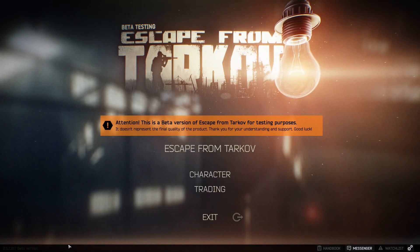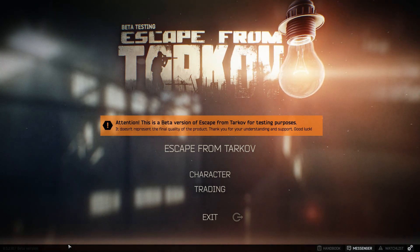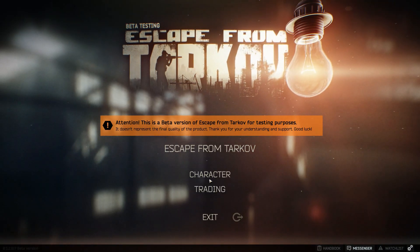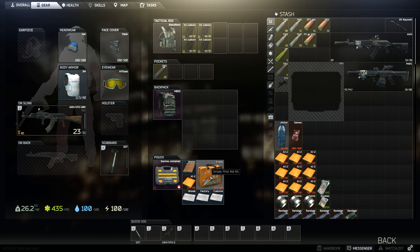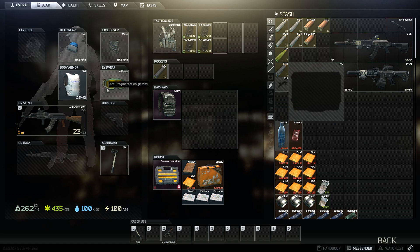Hey, what's going on guys, Merry Christmas! I am finally playing some Escape from Tarkov, and they gave us a present. I went to the character screen, clicked on the messages in the bottom right, hit 'receive gift,' and it showed up with another type of stash on the left side. I dragged it over and clicked accept — that's all I did.